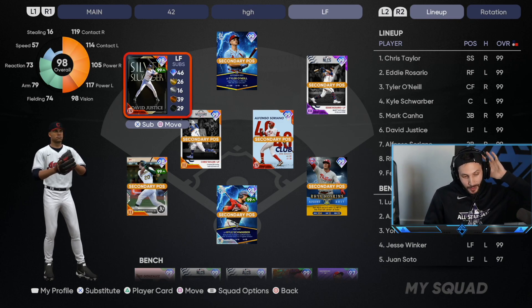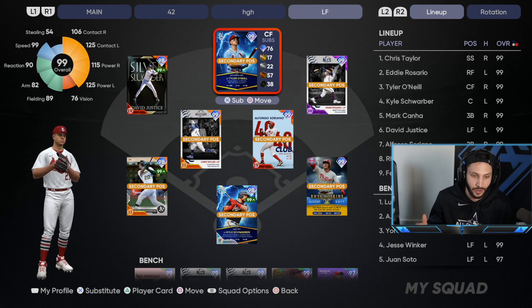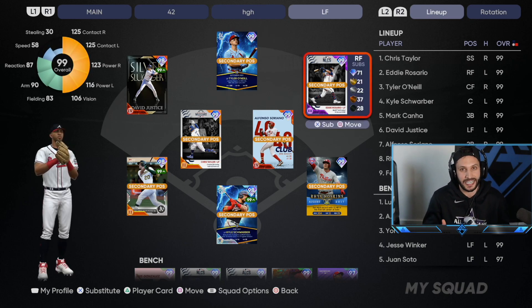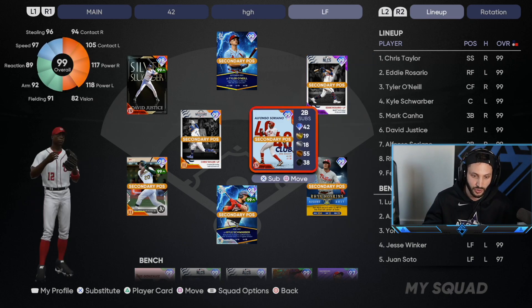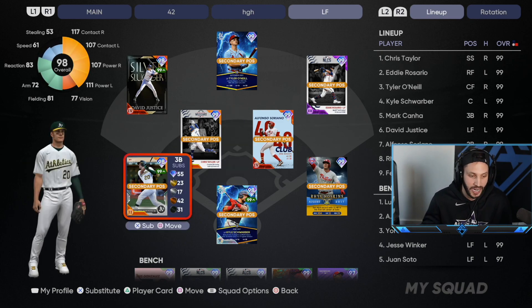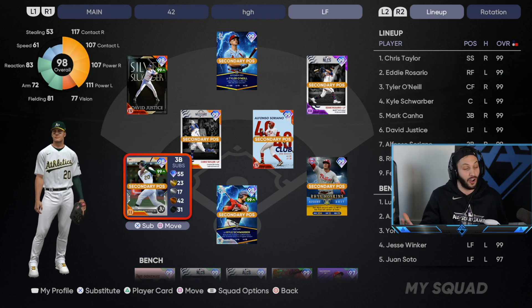I still got to get him to Parallel 5 — he's been Parallel 4 for so long now. Got to finish the job. We're going to have Tyler O'Neal in center field with his 99 speed. We have one of my favorite cards in the game, Eddie Rosario. Ever since he came out, I have destroyed every baseball with him, so he's going to be in right.